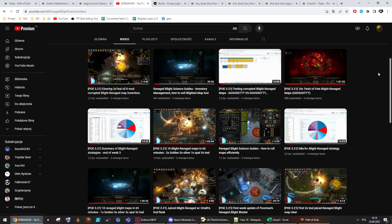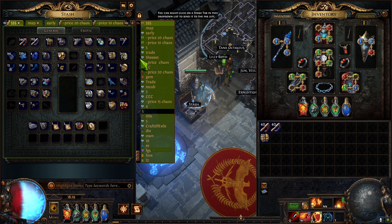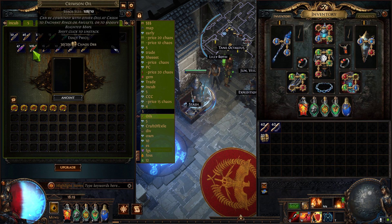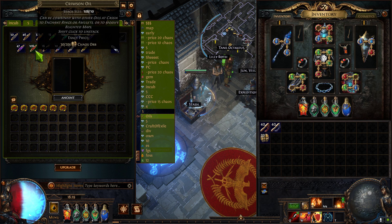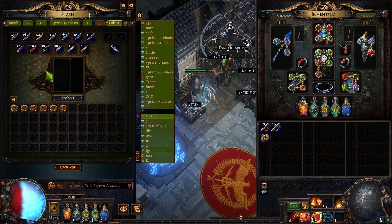From there I just completed T10 maps because they were much cheaper than red maps, filled my inventory with chaos orbs and oils, then ran T12s with crimson and double amber. Once I upgraded my build a bit I moved to T15s, running whatever I had — combinations of crimson and black oils. At a certain point I had to buy some crimson oils and then maybe ten black oils.